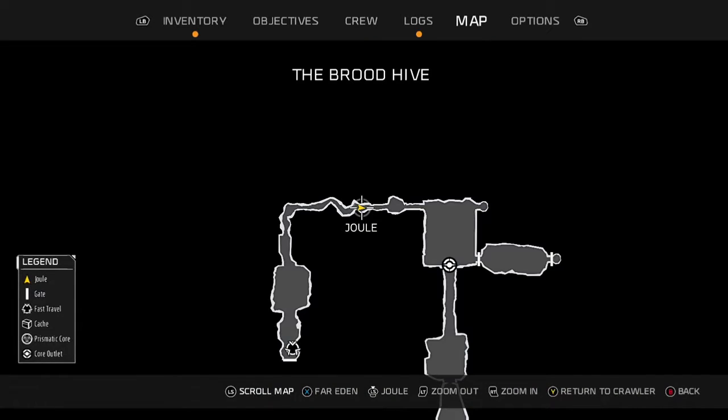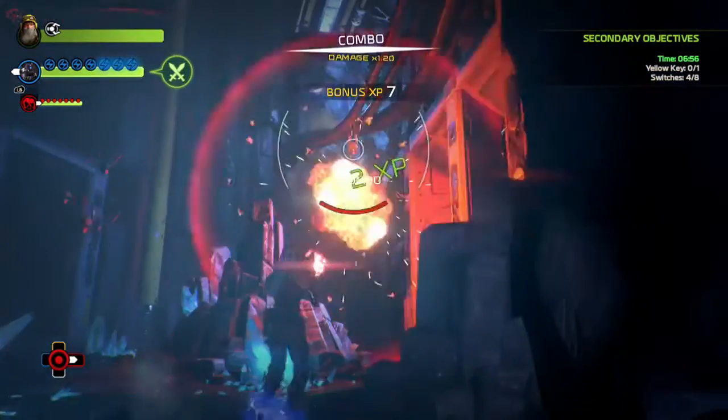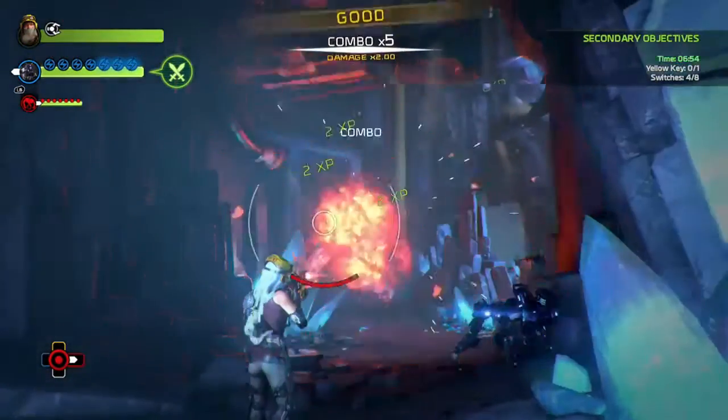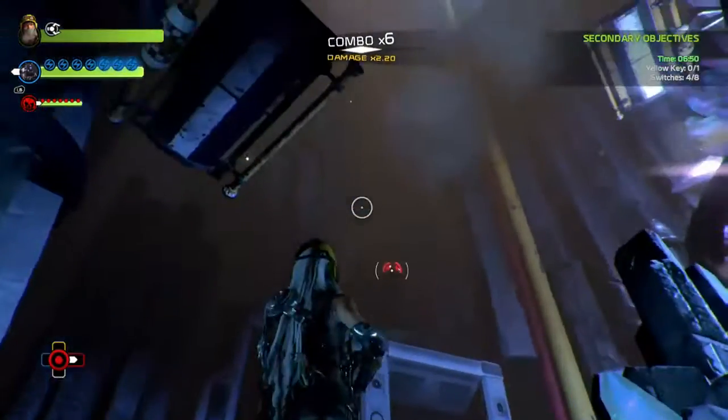It's in this next room - that's where I am on the map - so you've got half of them hit at this point. In the next room, if you look up to the left after you've killed these buggers, that will be switch number five, right there.